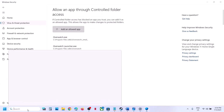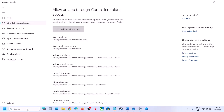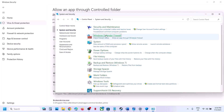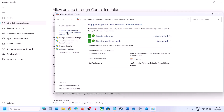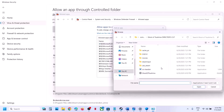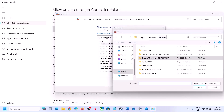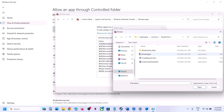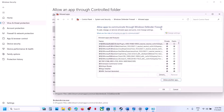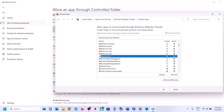Next, type 'Control Panel' in the Windows search box, go to System and Security, then Windows Defender Firewall. Click Allow an App or Feature Through Windows Defender Firewall, click Change Settings, then Allow Another App, click Browse, go to the game installation folder, select the game exe, click Open, and then click Add. Once the game is added, launch the game and check.